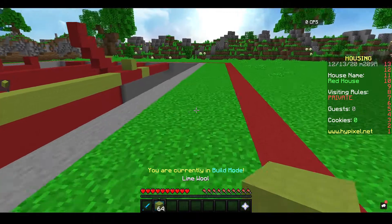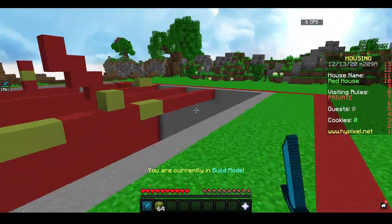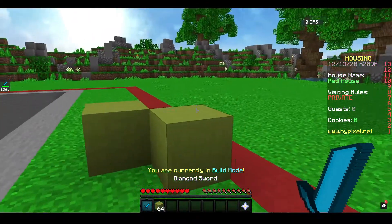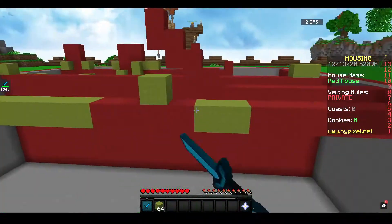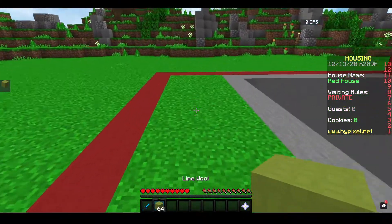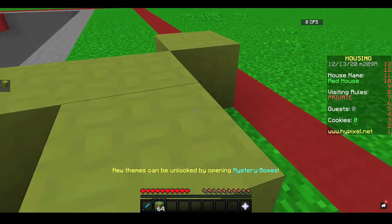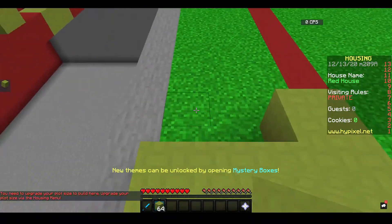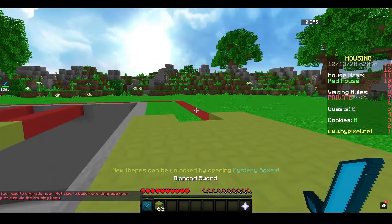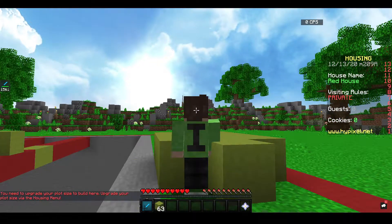Now for normal PvP encounters — this is the section for people who skipped ahead. A normal player would just run in and hit, but I would place some blocks to stop their movement and engage from a better angle. Also consider your positioning — staying at a different height can change how the fight plays out.